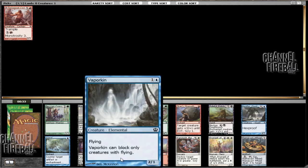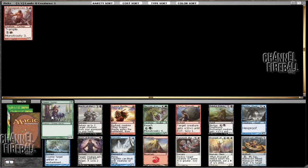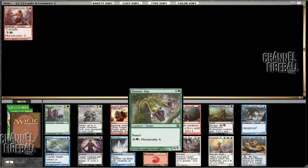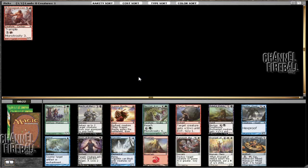There's also a Vaporkin, which is pretty good — it's a 2-drop. There's a Baleful Eidolon and Nessian Courser. Those are all a little bit worse than the Nessian Asp, and by a little I mean by a fair margin.